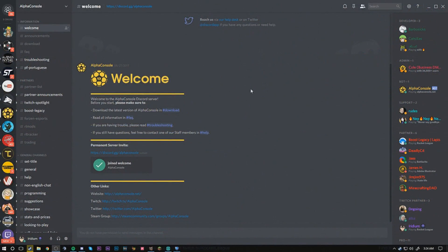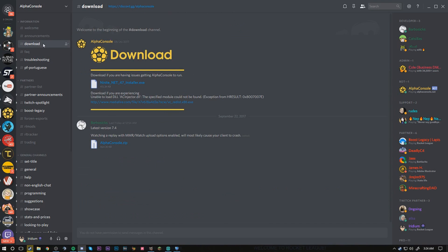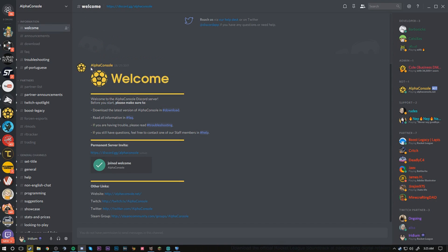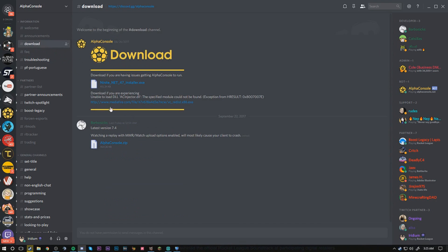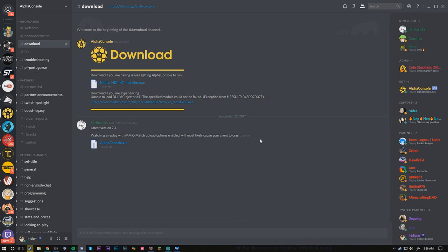The first thing you guys want to do is make sure that you're in the Alpha Console Discord. This is basically the center of everything going on with Alpha Console, and all the downloads and recent updates will be found here. The link to the Discord will be down in the description below. Once you're in the Discord, go to the download chat channel and click on the alphaconsole.zip file. Once you click on it, it should open up your web browser and download Alpha Console right away. This download page will always have the latest version of Alpha Console.